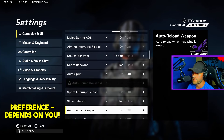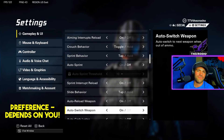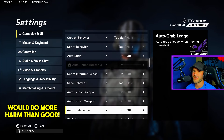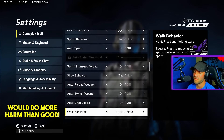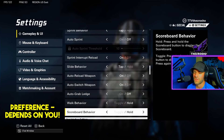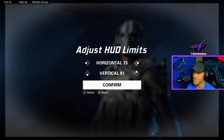Auto reload weapon — probably keep it on, it's always a good idea. Auto switch weapon is preference — if you run out of ammo it's probably a good idea to switch. Auto grab ledge I'd keep off because sometimes that causes really weird animations. Walk behavior — I'm not sure what this does, I wouldn't worry about it. Scoreboard behavior is up to you — hold or toggle, whatever you want.